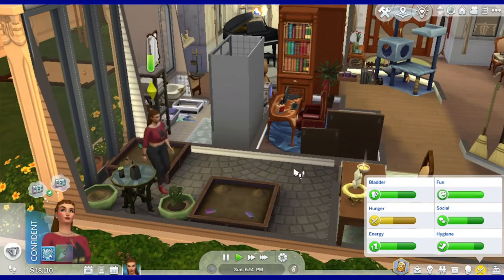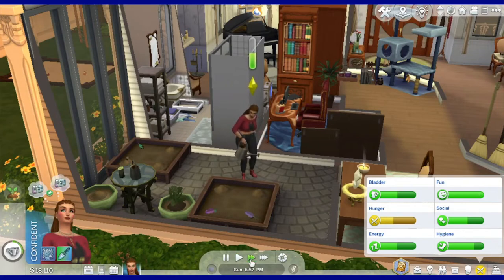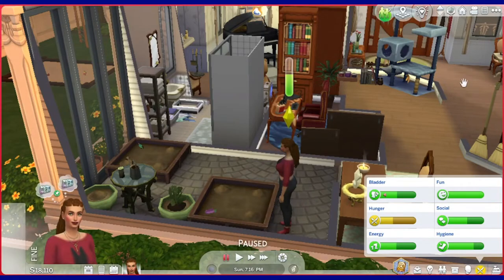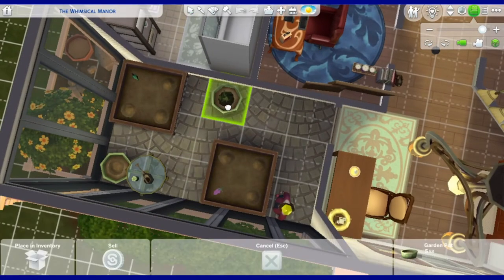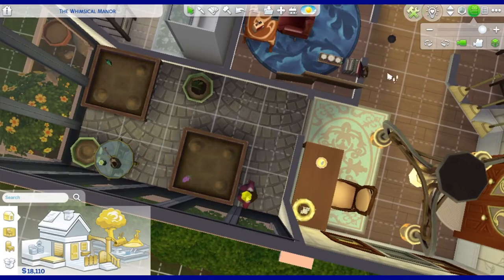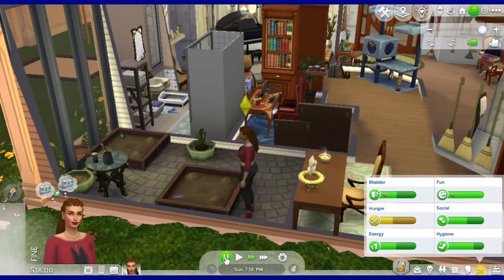Next episode, we're going to go through that portal and try and become a spellcaster — it's going to be exciting. Anna did such an amazing job with all of the placement and everything, and now I've got to go and basically wreck it. What can you do? Let's actually get Anna the Sim going. You're going to be hearing that a lot — Anna, unless I'm talking about the Sim specifically, is the YouTuber who made this. And then Anna the Sim is obviously the Sim. It's not going to be confusing at all.